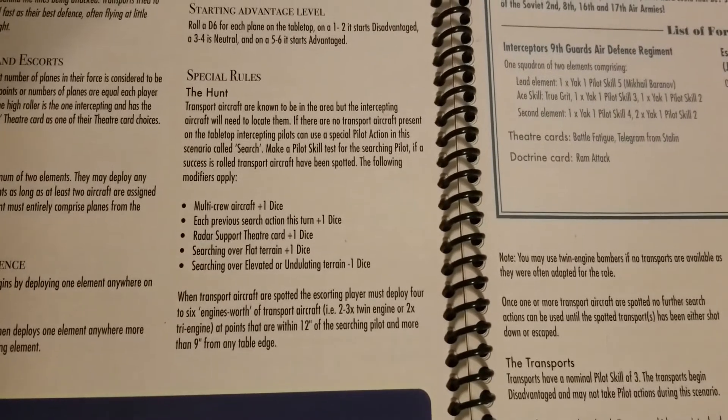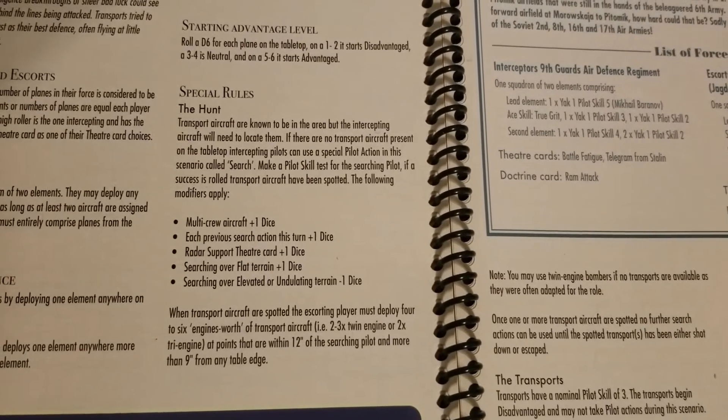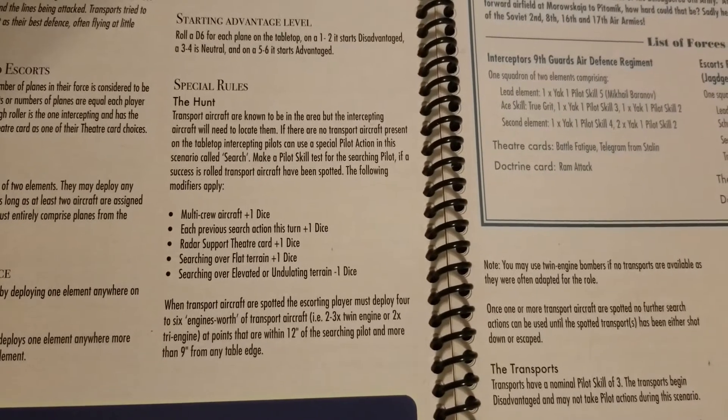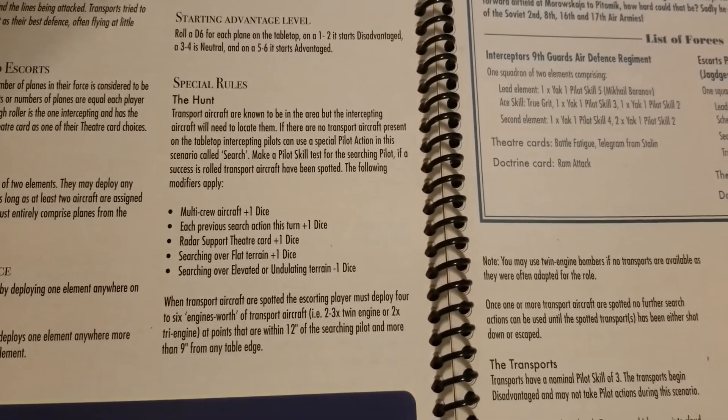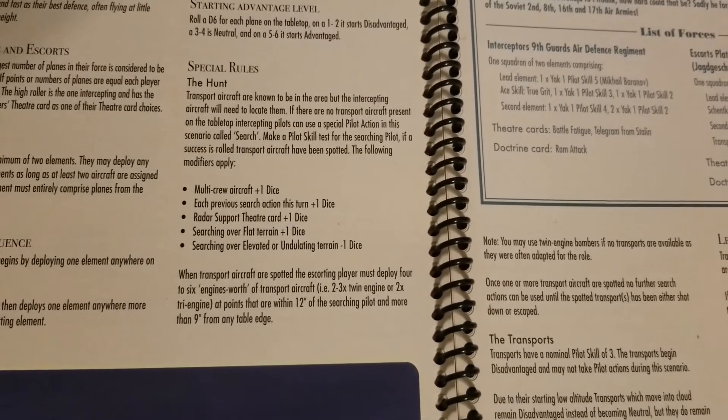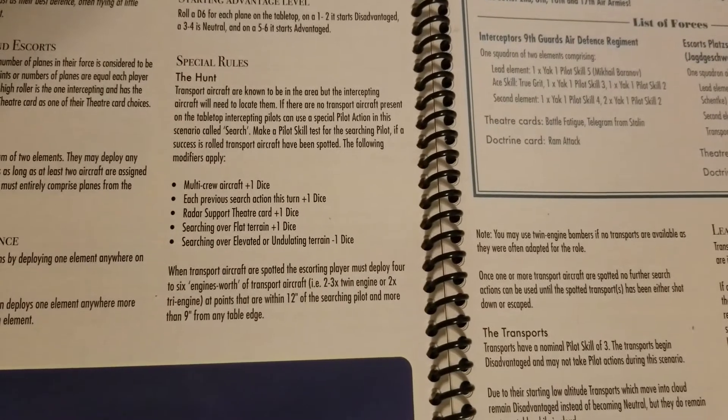The Hunt special rule: transport aircraft are known to be in the area but intercepting aircraft need to locate them. If no transport aircraft are present on the tabletop, intercepting pilots can use a special pilot action called Search. You make a pilot skill test, and if a success is rolled, transports have been spotted. Modifiers include: multi-crew aircraft +1, each previous search action this turn +1, radar support theater card +1, searching over flat terrain +1, and searching over elevated or undulating terrain -1.